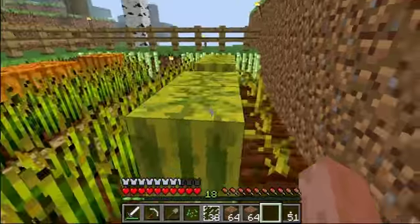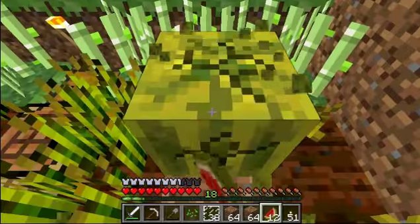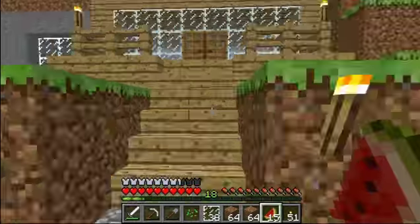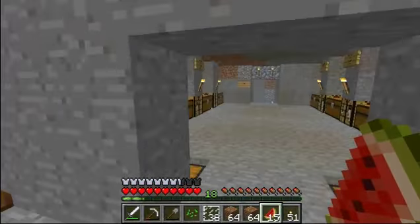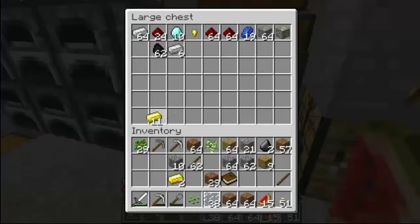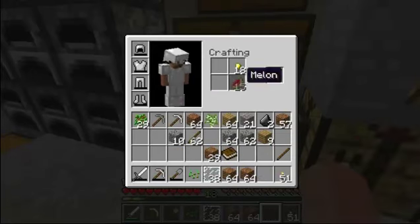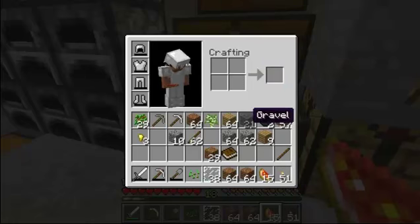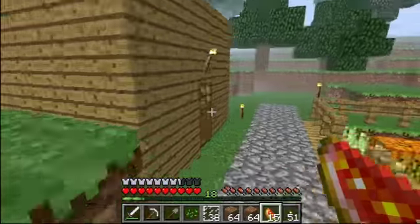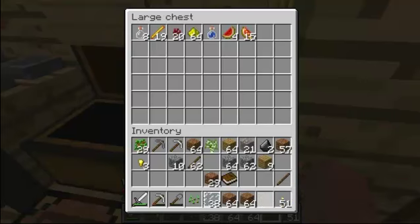We're gonna go get some melons, make some glistering melons and do something with them. I wonder if you can eat them. We need to go get some gold. We're only gonna do two, so we have 18 gold nuggets. I'm pretty sure this is how you do it — yay, everyone, we have glistering melons! My brother interrupted again — I can't believe he'd do that.